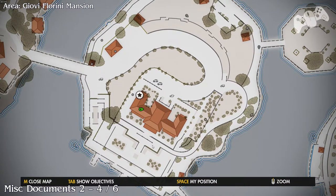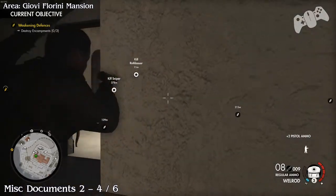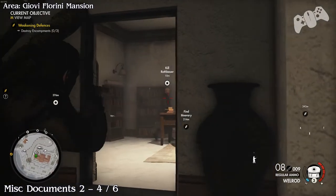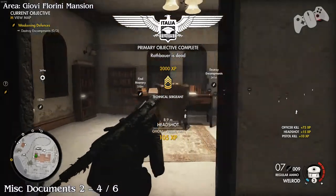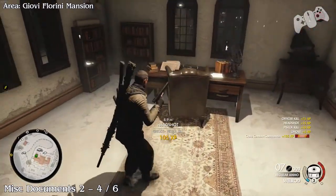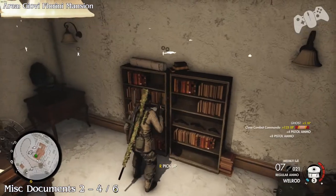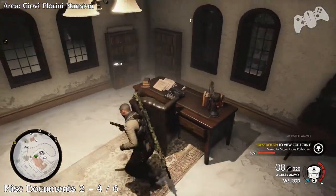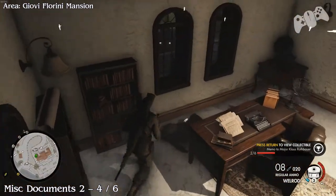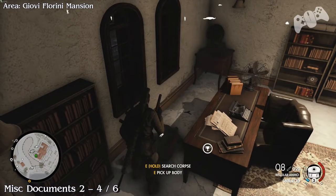Once you go across the bridge again and go into the mansion where the main objective is, there'll be three documents all in one room. As soon as you've dealt with the officer in this room, there'll be a document to the right on some bookshelves, a document in the middle located on the desk, and a document on the left located on some more bookshelves.